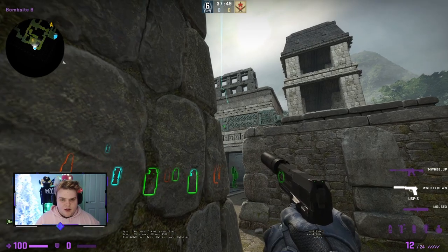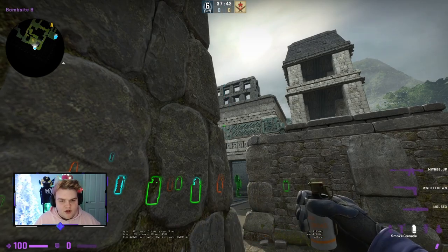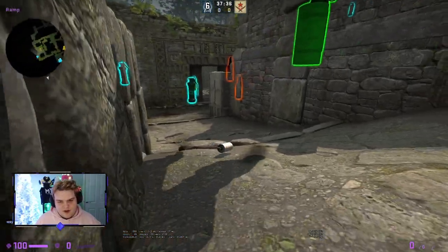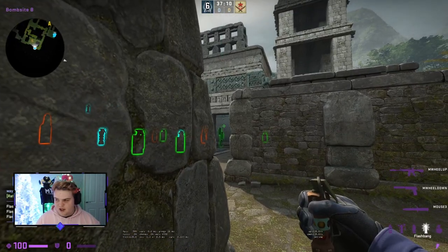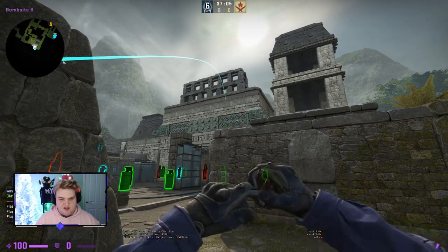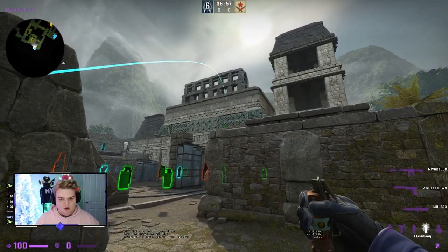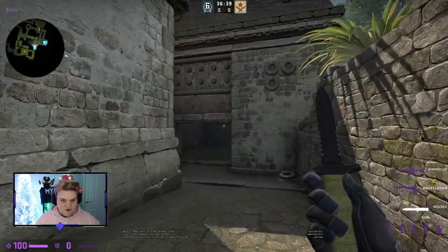For re-smoking top ramp from long: line up the two pillars so the two blocks meet at the top, aim slightly left, and do a jump throw. The smoke bounces off the wall and back into the vicinity, re-smoking top ramp. From long you can also flash a teammate into kiev — stand tucked into the wall, throw it so it pops in. Even with the Ancient update making you visible from kiev, this still works with proper positioning.